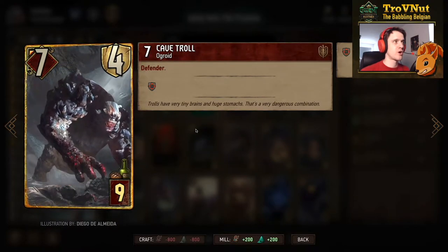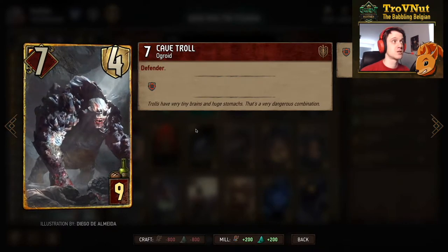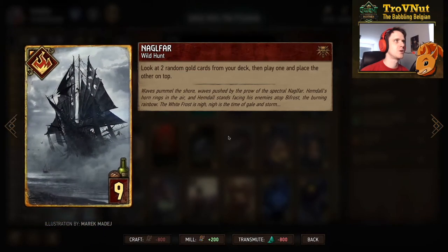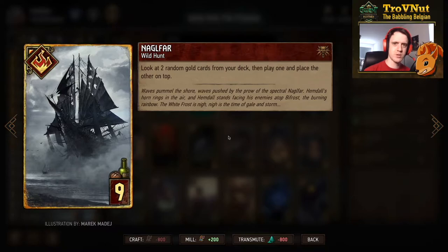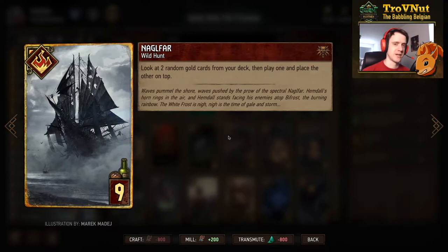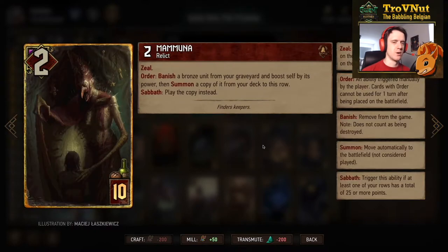The Cave Troll — 7 power with 4 armor and the Defender status, which can protect an entire row from targeted attacks, for 9 provisions. Definitely handy to protect key cards. Nagelfar at 9 provisions lets you look at two random gold cards from your deck, play one, and place the other on top. Ideally play this in round one or two so you know the next gold card is guaranteed — unless your opponent is playing Milf with Cantarella, who might take it.